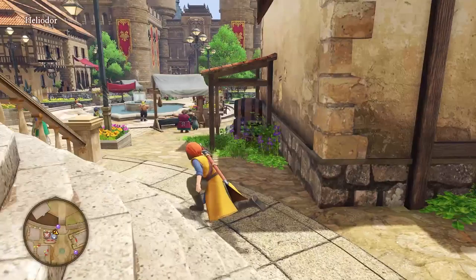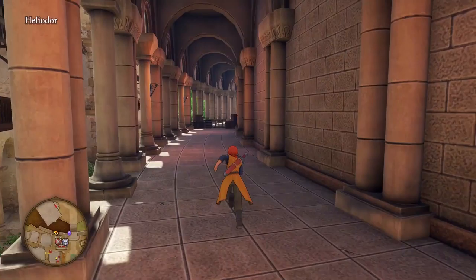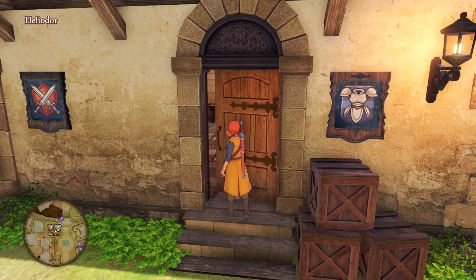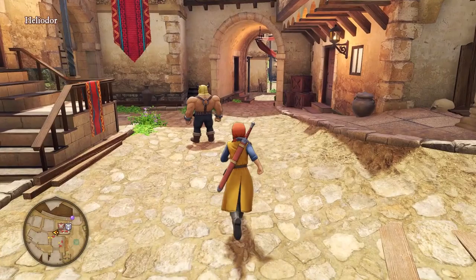We'll start with the armor shop — actually no, let me run up here, I think there's something. No, there's not. My mistake, my mistake. So we'll run into the armor and weapons shop first. You have nothing — okay, good day. Next on the agenda is this little house right here.